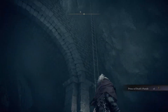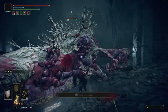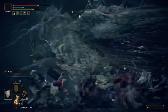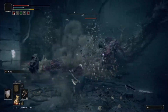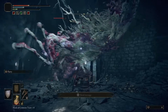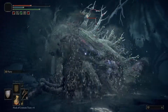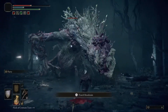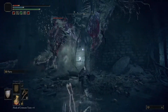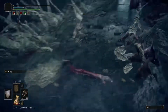You can climb the giant ladder back out, or honestly just let it kill you. I'm just trying to show the talismans in this video, so that's why I'm not really fighting. There's a giant ugly thing down there — but that's the second one. That talisman is really good as well and I'll show you what it does.